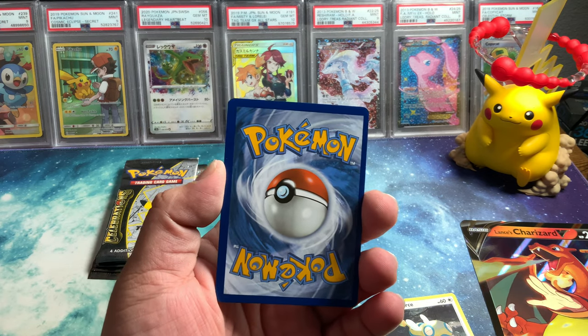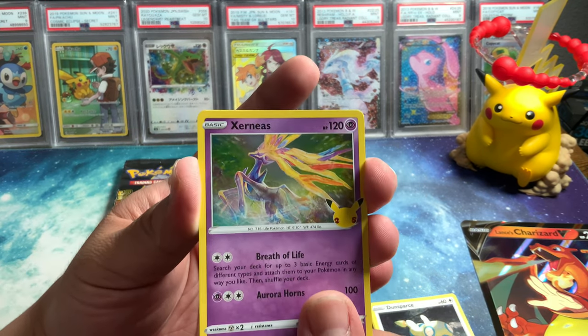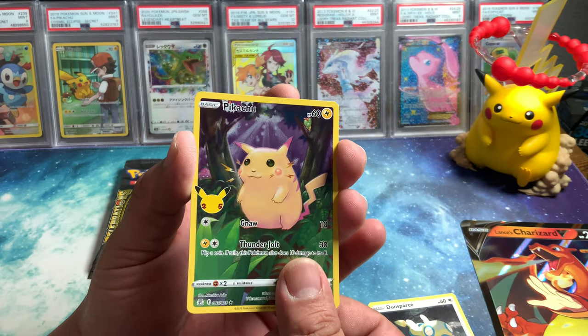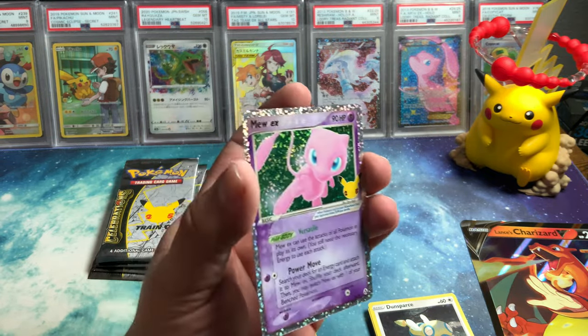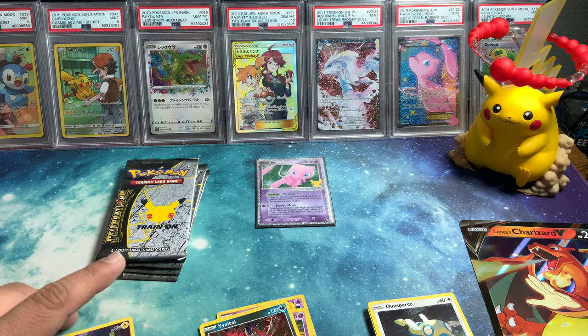Xerneas, the Evental, Full Art Pikachu, and Mew EX. That's a really nice card — that's awesome. I only had one of these in my collection, now I have the second one. I'm looking for two of each — two Rayquazas and I think only like Xerneas.